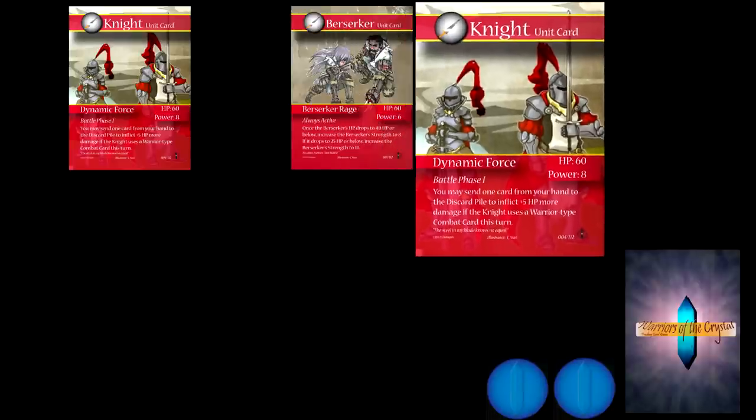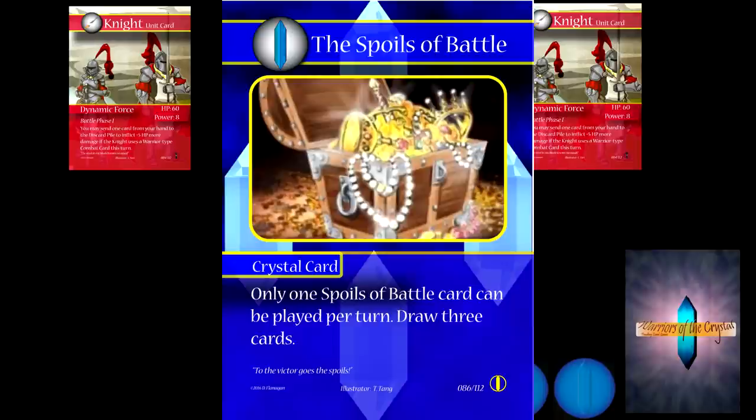Unlike other card games, going first doesn't really give you a disadvantage, so you'll want to go first as often as possible. Draw one card and give yourself one mana. If any of your characters had been poisoned, your first action would be to give them ten damage — but at the start of the game they're not poisoned. Now that battle phase 1 has started, there's a variety of things you can do. If you have less than three units you can put another one in play. You can start playing crystal cards, though some have restrictions like Spoils of Battle which can only be played once per turn.